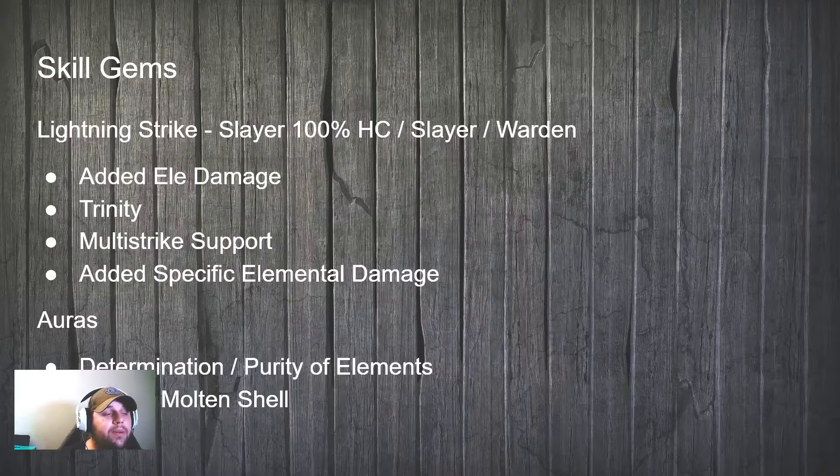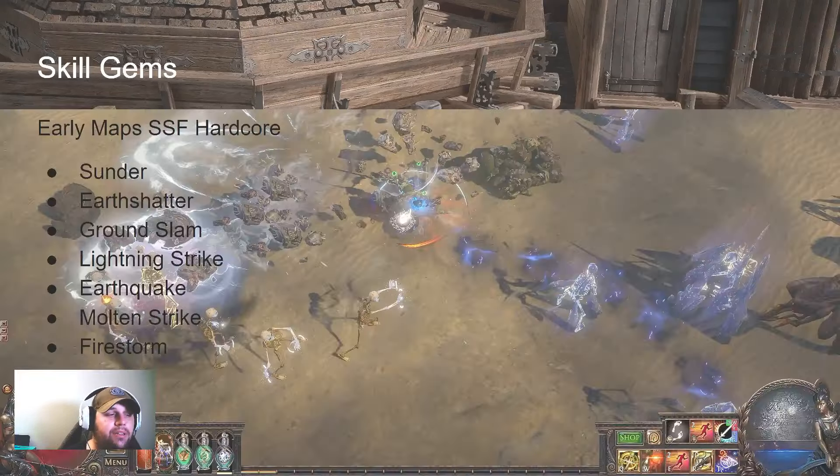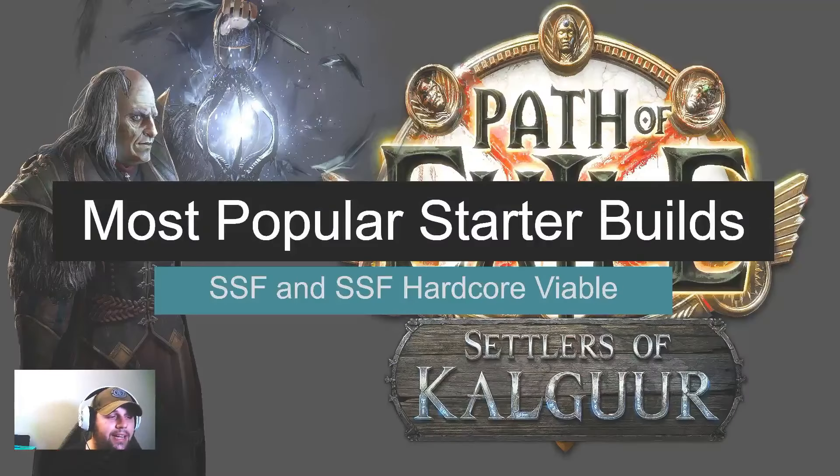So we've got Sunder and Earth Shatter as things you can stop and have a look at, go through them, take notes, and look at the particular builds if you wish. Hopefully this was helpful as to what builds are popular between SSF and SSF Hardcore.